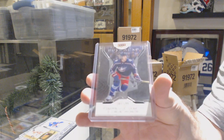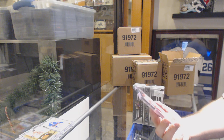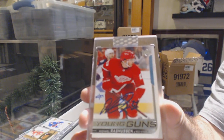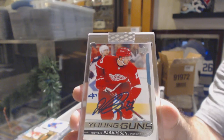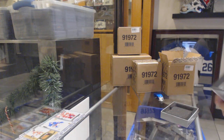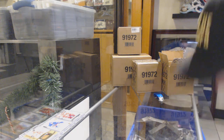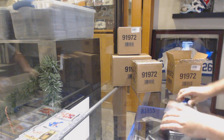We've got a one-ninety-nine Pierre-Luc Dubois face — that'll be a decent one. A Young Guns auto number two-twenty-seven, Michael Rasmussen. He actually does decent law. Last box and case number one done.